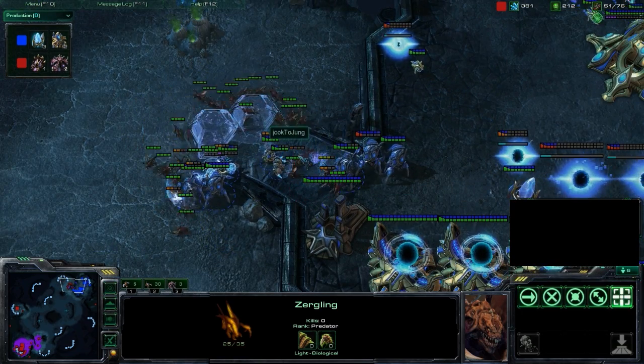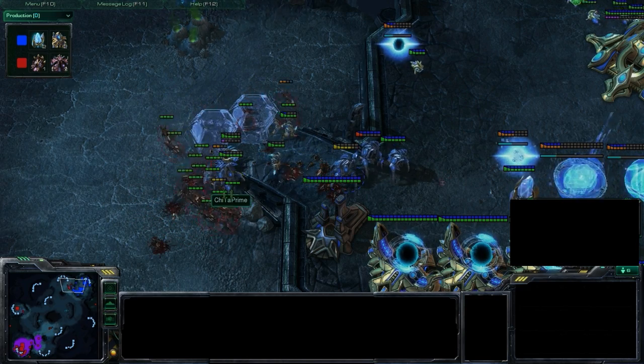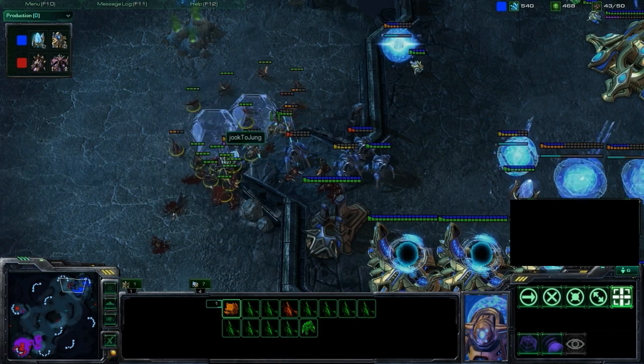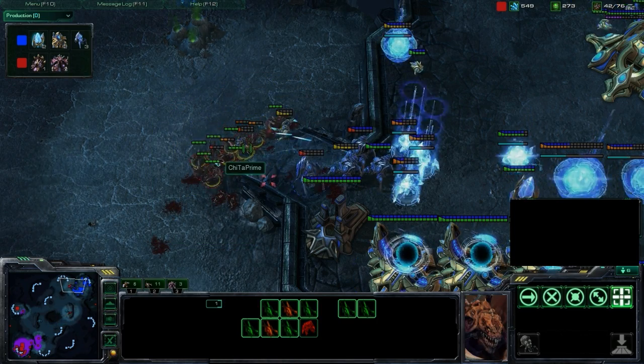Here we go — two good Force Fields coming in. Picking off the whole outside armor — everything outside these Force Fields is going to die. The Force Fields fall down. Is he going to break in and deal some serious damage? The Ling numbers are diminishing, seeing only Stalkers being worked at this point.